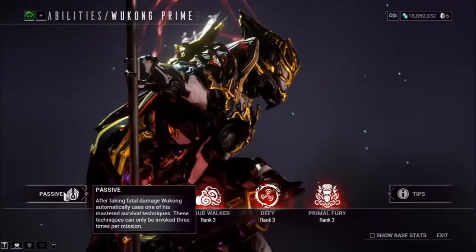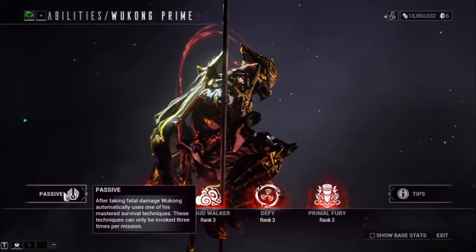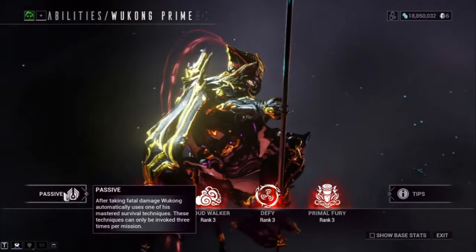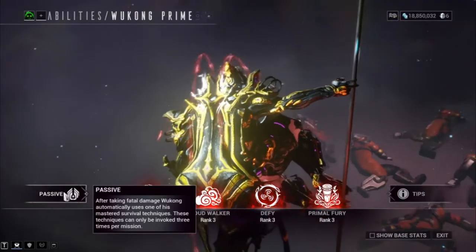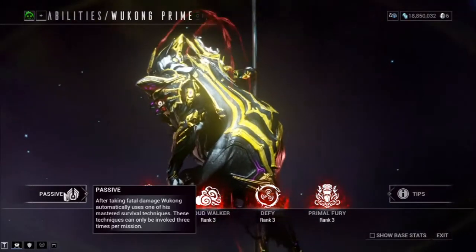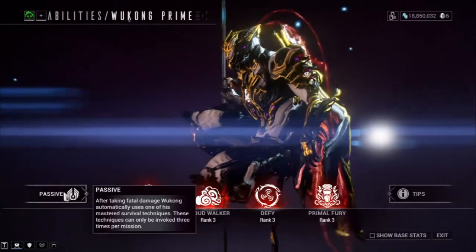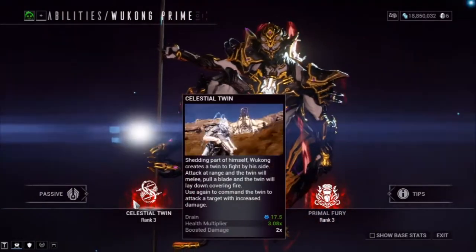With Monkey Luck, enemies that are killed drop additional loot for 60 seconds. Finally, the fifth technique is called Sly Alchemy — orbs become four times more effective for 60 seconds. For example, if an enemy drops an energy orb and you pick it up while this is active, you normally gain 25 energy, but with this active you gain 100 energy per energy drop, which is really good.